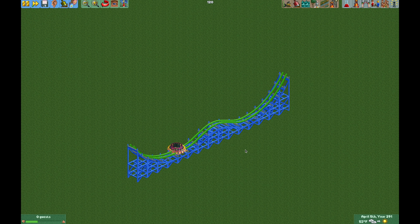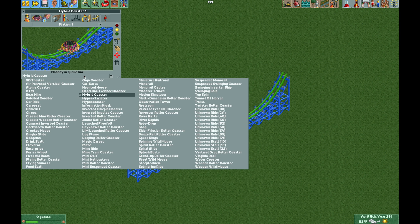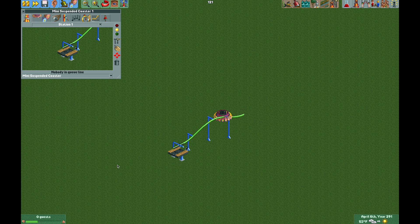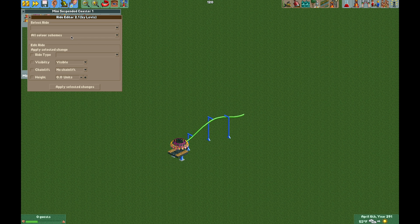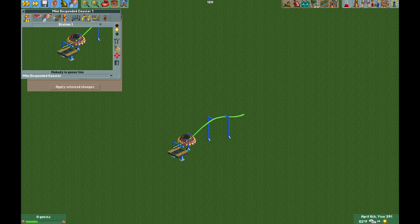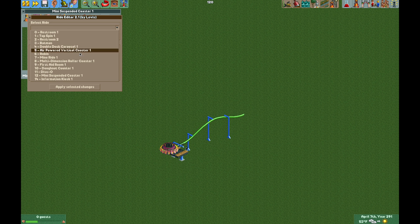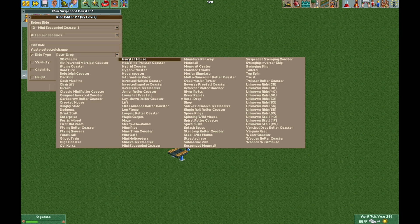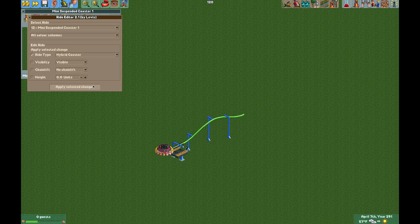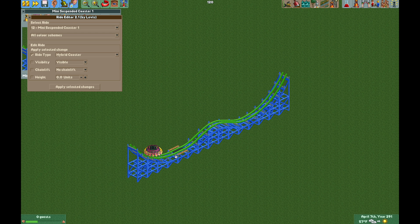If you see that glitch, this is what I like to do — you don't have to, but I like to change it to the mini suspended coaster and then open a plug-in called the ride editor plug-in. The link is in the video description. Select the ride — it's called mini suspended coaster one — find that in the drop-down, then select ride type and select hybrid coaster. That changes the visuals back to the hybrid coaster, but now the ride vehicle is a little bit higher so it doesn't glitch in the same way.